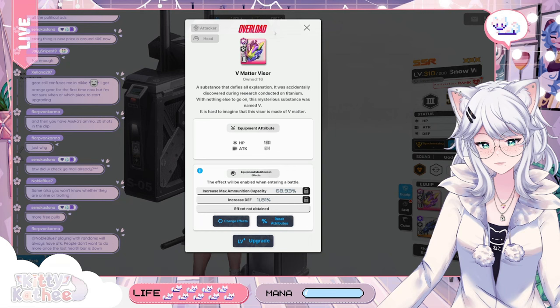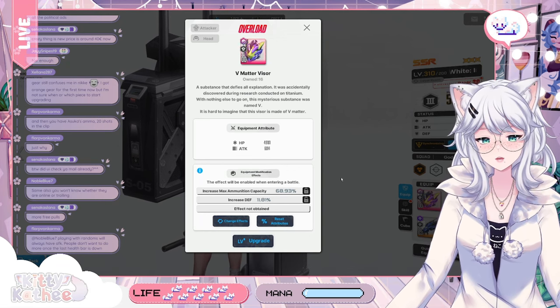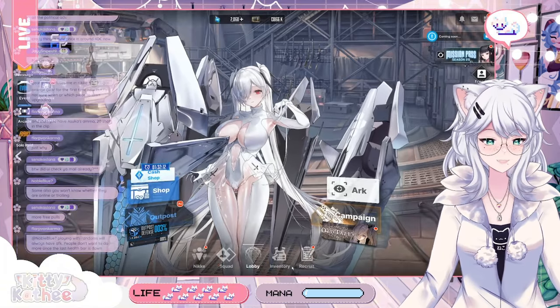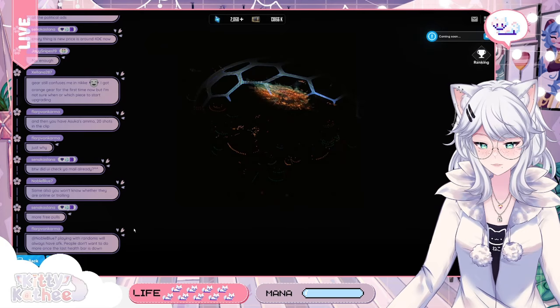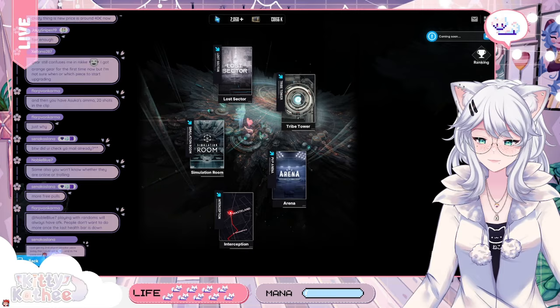And when you upgrade it — which is called Overload — you're going to need an amount of crystals that you can find by doing Interception in the Arc. It's over here: Interception. Depending on your results, you have more chance to get the crystals.